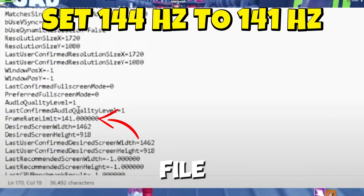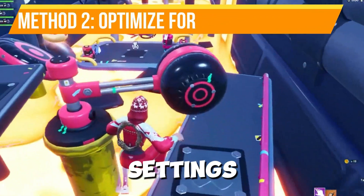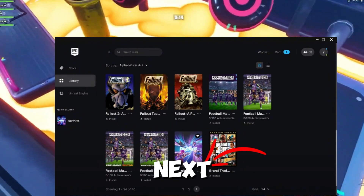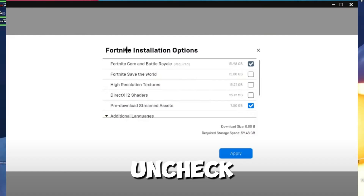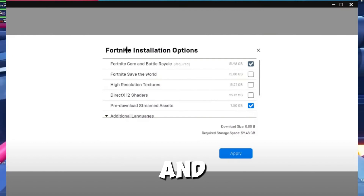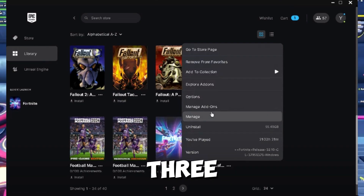Method number two: optimize Fortnite settings. Open the Epic Games Launcher and go to your library. Click the three dots next to Fortnite and select Options. Do the following: uncheck Save the Vault if you don't play it, turn off high resolution textures, and enable pre-download streamed assets.